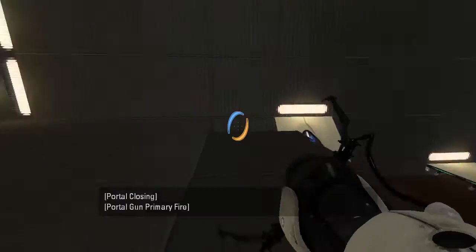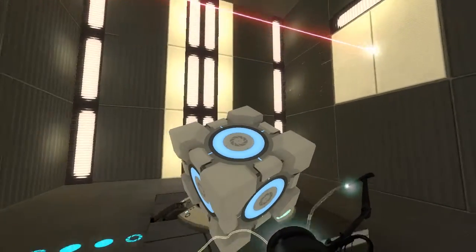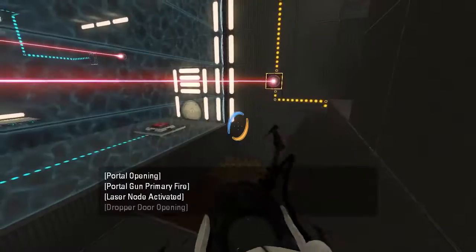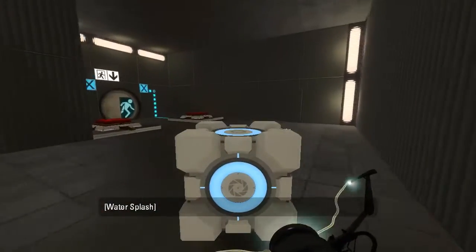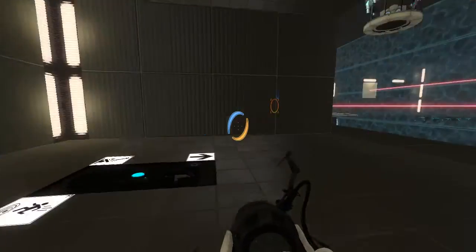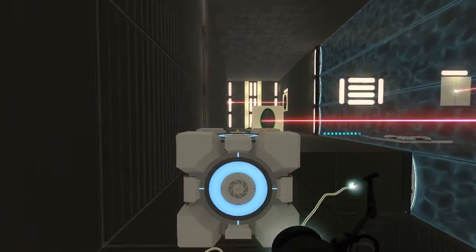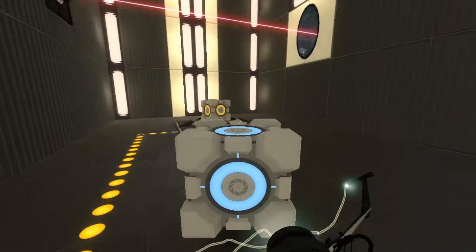Oh, I got that right on the edge. Let's get that back in the center, please. Alright, so now we're in here. And then I just want to walk out and grab it, right? Like that. Yeah, that works. Okay, I see how this works. So now we swap these cubes, right?